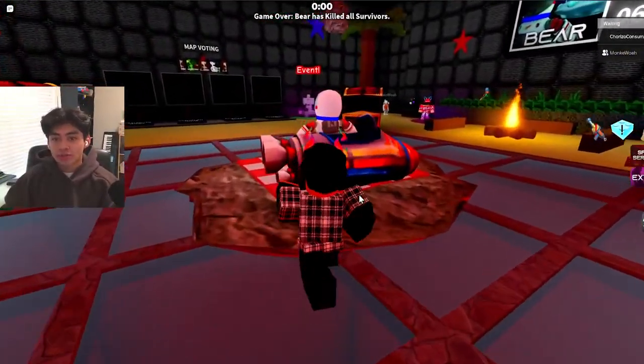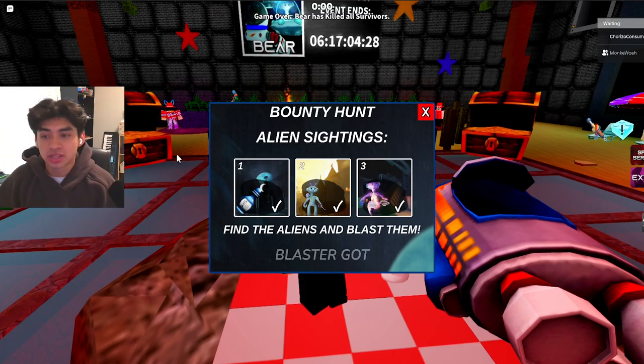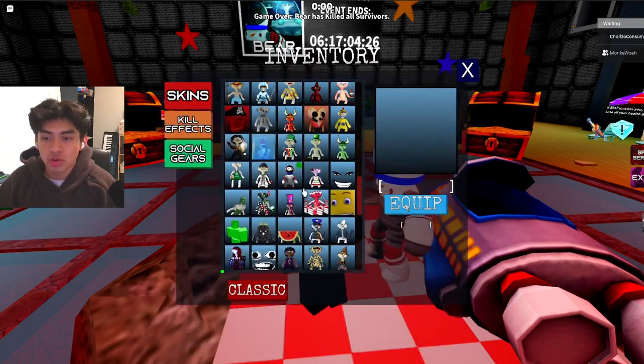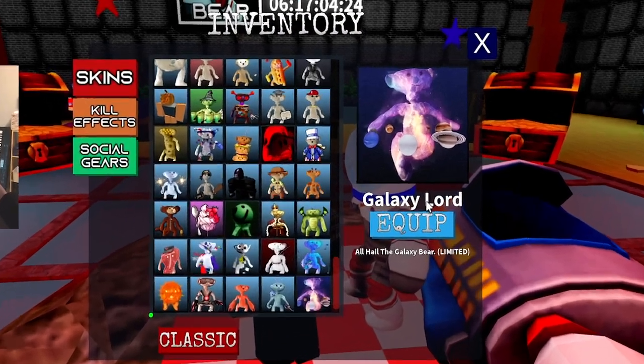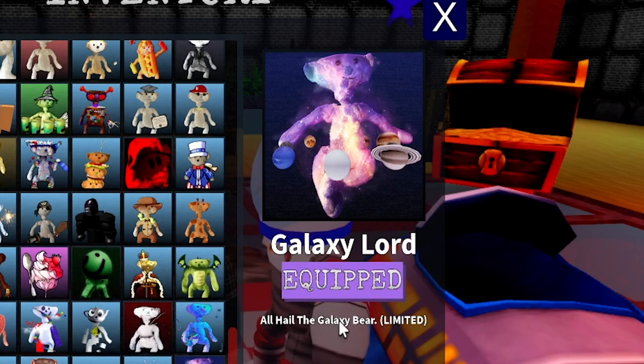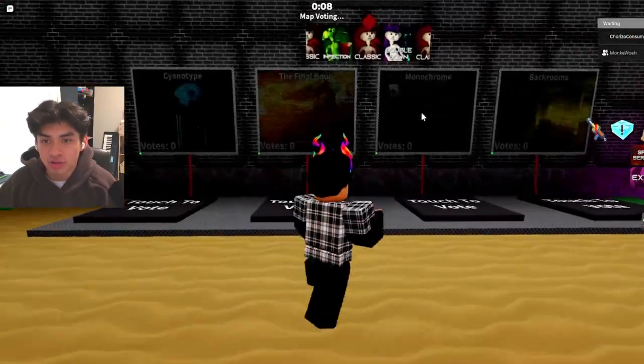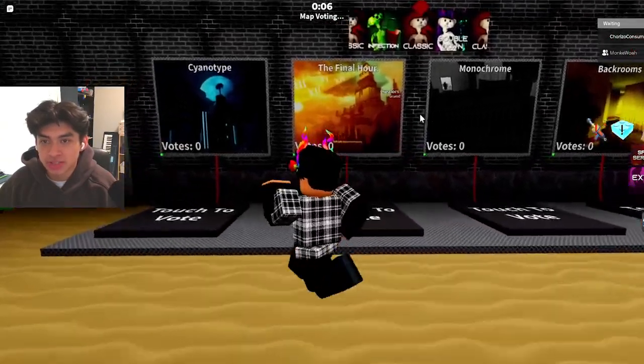Now that we have the reward, all we have to do is go collect it. There we go — we have the Celestial Lord. Actually it's called Galaxy Lord — 'All hail the Galaxy Bear.' We're going to equip it. There we go, and now we have all of the alien event completed!